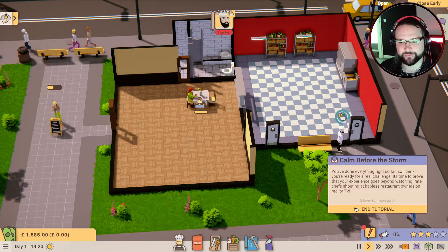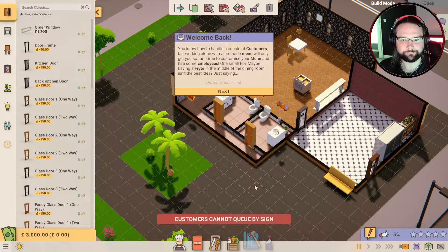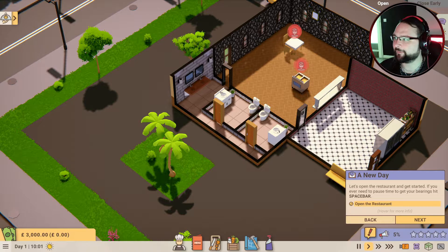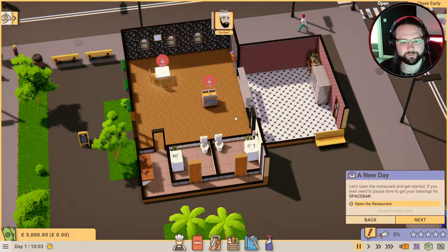It's time to prove that your experience goes beyond watching irate chefs shouting at hapless restaurant owners on reality TV. End tutorial - does that take me to the advanced tutorial? Welcome back - yep, I'm assuming this isn't the campaign if it's got one of these giant things in the middle. You know how to handle a couple of customers, but working alone with a pre-made menu will only get you so far. One small tip - maybe having a fryer in the middle of the dining room isn't the best. I only joked about it - jeez, game!